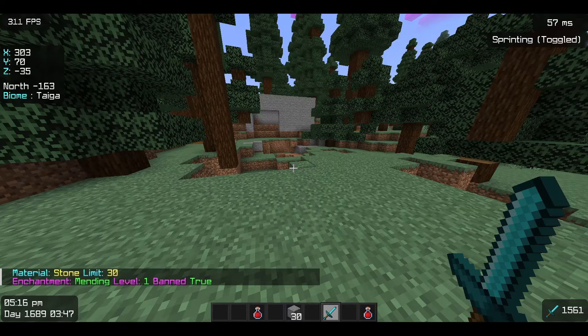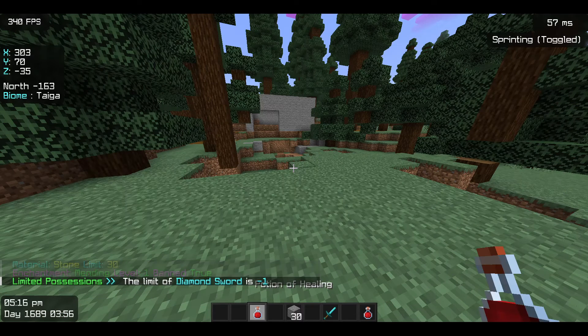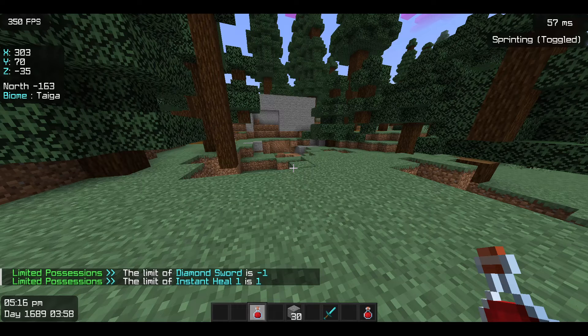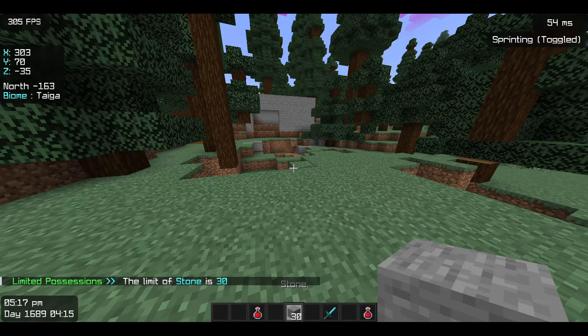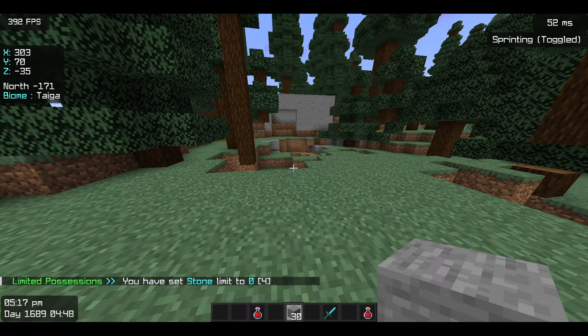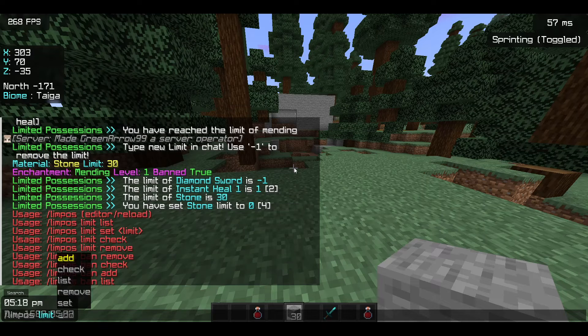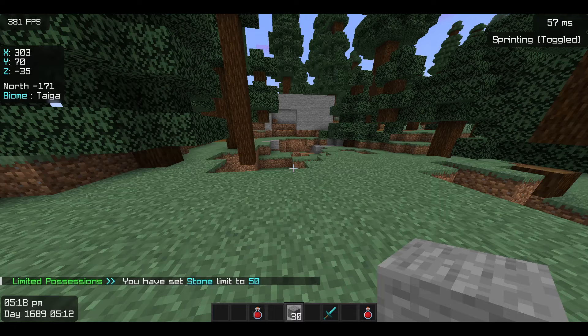With `ban add` I can check the ban list and check what's banned. As you can see, executing this command shows me the limit — strength heal 1 has only a limit of 1. You can even check the stone limit: it shows 30. I can type `ban add` to ban stones completely, or I can use `limit set 50` to set the limit to 50.